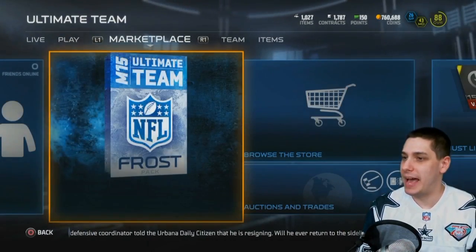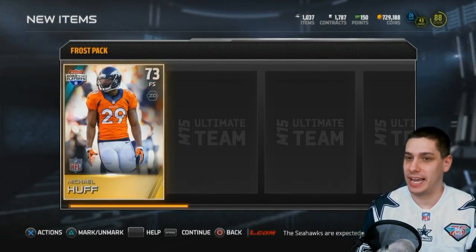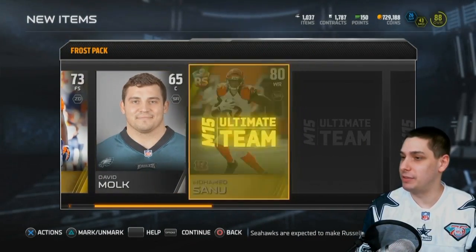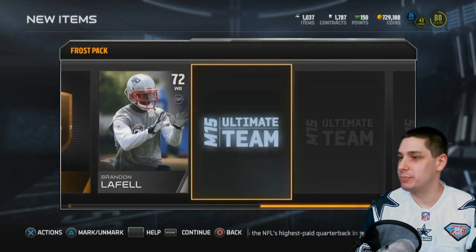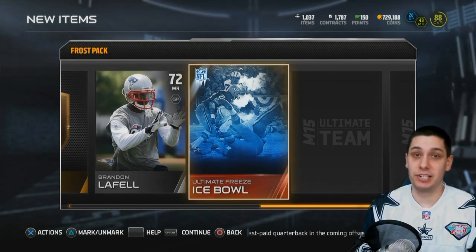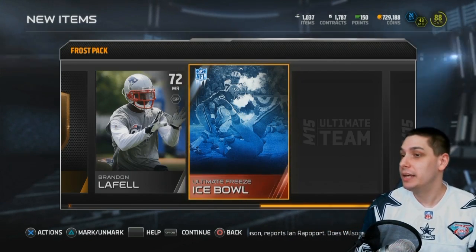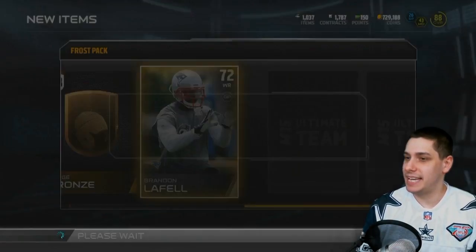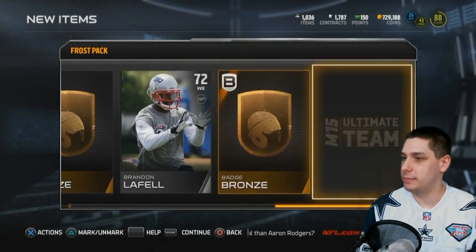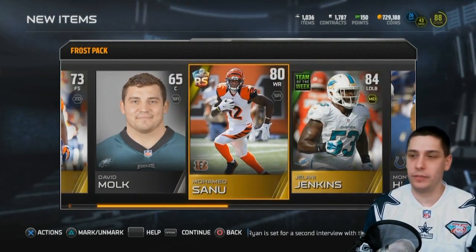Are you guys getting anything decent out of these frozen packs? I've seen some people pulling amazing stuff and other people just getting crapped on — let me know in the comment section below. Michael Huff, David Malk, Mohamed Sanu, Jelani Jenkins is our team of the week. Bronze badge, Brandon LaFell — he actually scored the go-ahead touchdown for the Patriots earlier this afternoon. I actually have Brandon LaFell in a playoff fantasy league so I was pretty stoked about that. Get our ice bowl, we'll add that to the set. Bronze badge and another bronze badge — not much out of this one. I did actually pull another Mohamed Sanu.